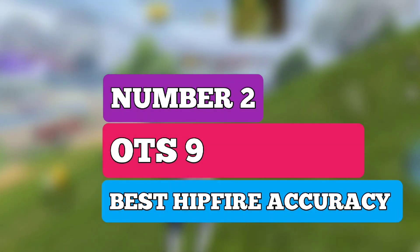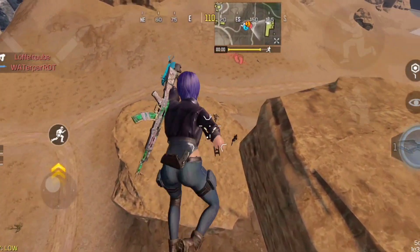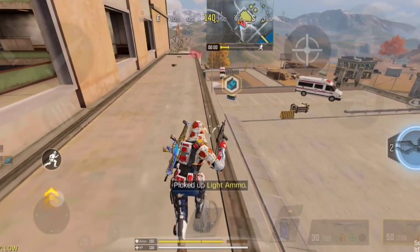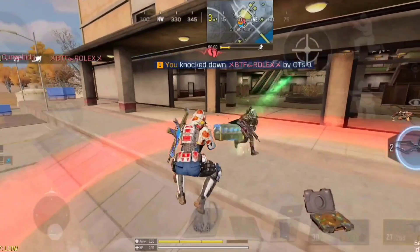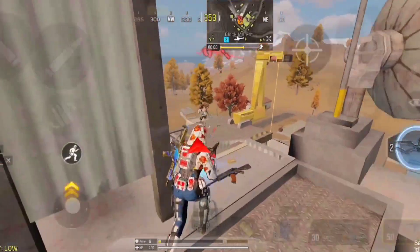Coming in at number 2 spot, we have OTS 9. The OTS 9 is a quick-fire submachine gun with high mobility and extremely fast killing time with a good fire rate. The OTS 9 has the lowest sprint-to-fire delay compared to other SMGs in the game, and the movement speed is also increased, allowing you to dodge enemy bullets more efficiently, making the gun extremely deadly and fun to use.